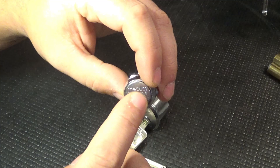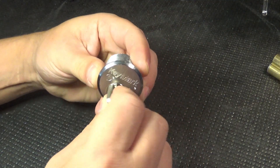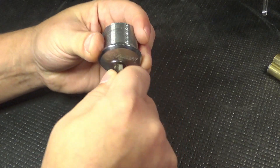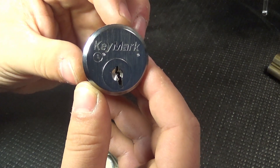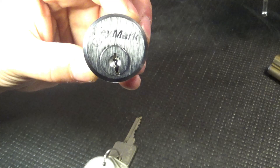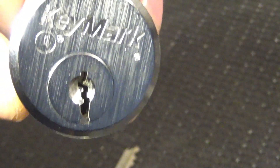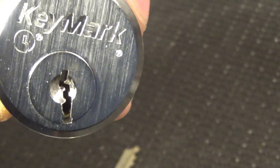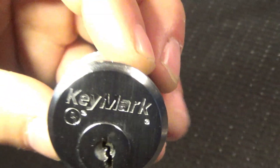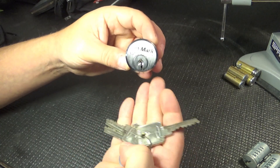I have a Medico out on loan, by the way. This is the second Medico — or still the first? I don't know, I got two Medicos at the same time. But this thing's awesome though — it's a key mark. And if you can see that keyway — I really hope you can see that keyway. Oh my gosh, I have no idea what I'm going to use on that, but I've got to try. That looks like a pick breaker. Six pin? Yeah. And another three keys.